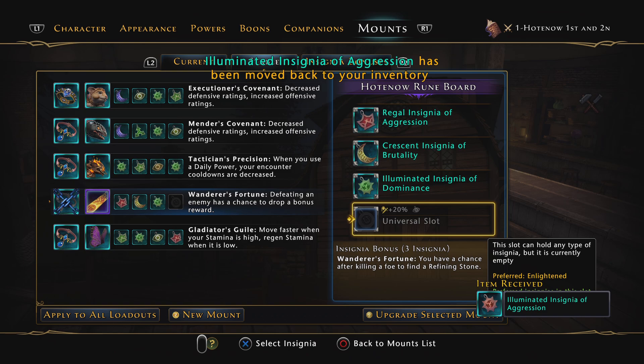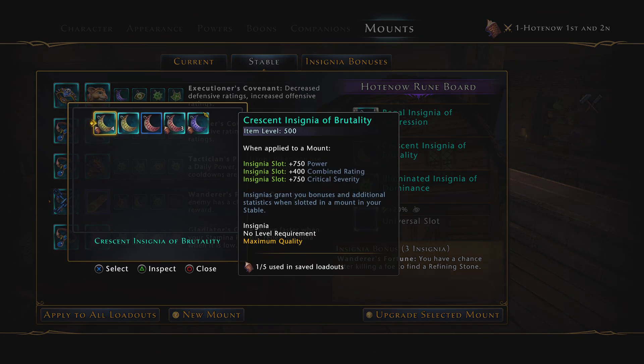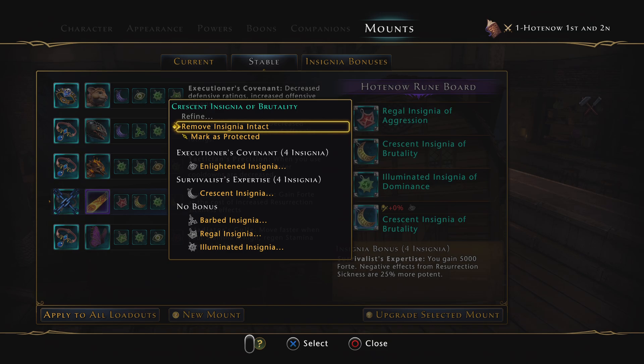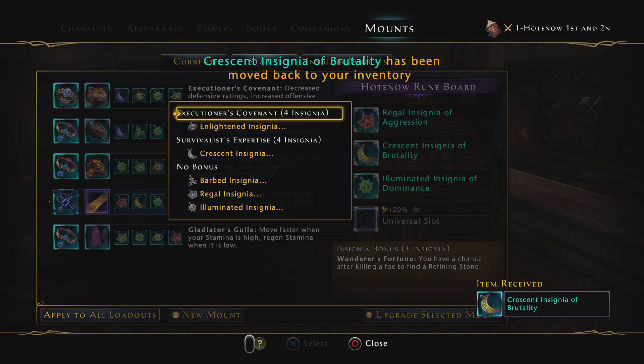The Mount Houghton Owl Rune Board will give us Wanderous Fortune, or it will give us Survivalist Expertise, which is actually one of the most powerful insignia bonuses in the game. It's just that you probably don't want to use this, because when you die, the Revive Sickness is twice as bad. You get a lot of forte for doing this, but if you die, you're going to pay for it. I actually use it sometimes in runs where I'm not going to die, but I usually die a lot, so I don't use it very often.